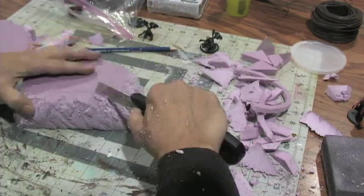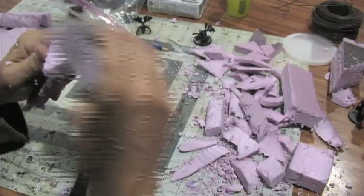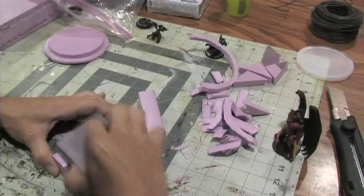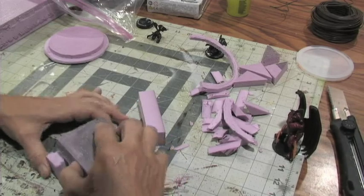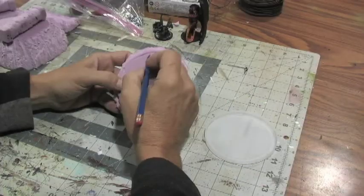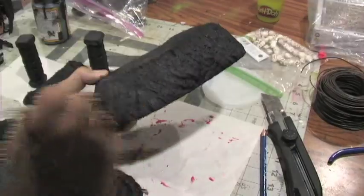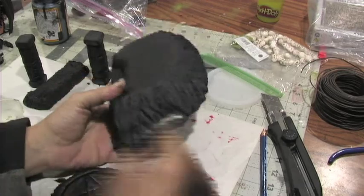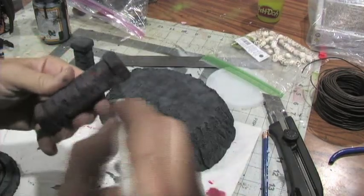Then cut out the stairs, roughed everything up, and sanded to get those nice rounded corners for the pillars. Then I did a pencil relief for my patterns. Everything gets painted black Mod Podge, then a dry brush of a deep gray and a red and an orange to give it like a lava effect.